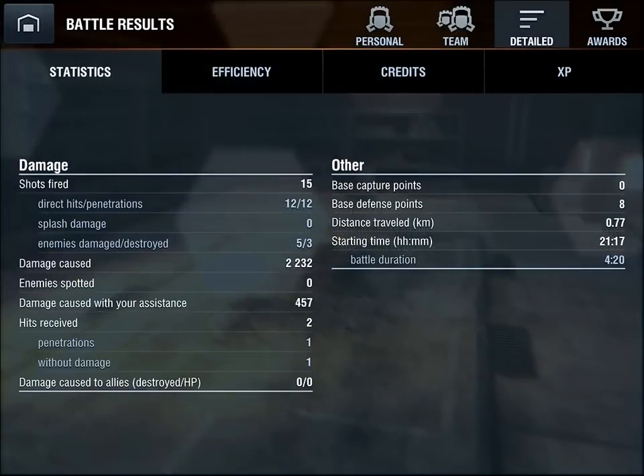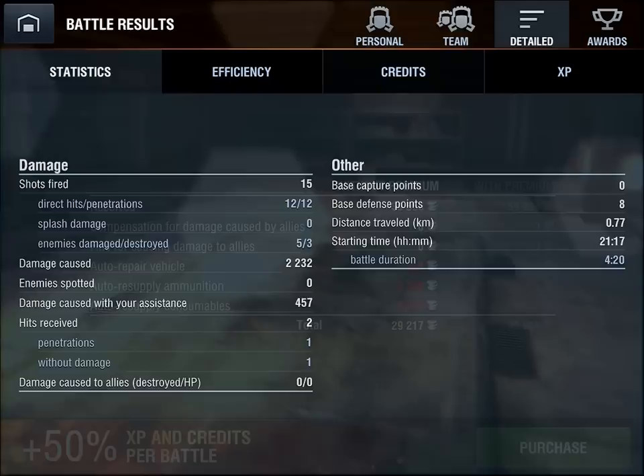Under the battle results statistics tab: we fired 15 shots, 12 direct hits, 12 penetrations. We damaged five enemies and destroyed three of them, causing 2,232 points of damage. Damage caused with our assistance was a further 457 points. We received two hits — one did penetrate, one did no damage whatsoever.